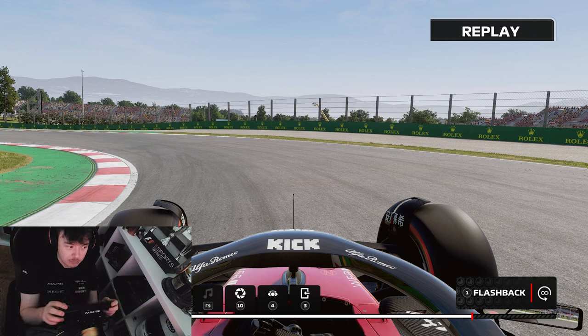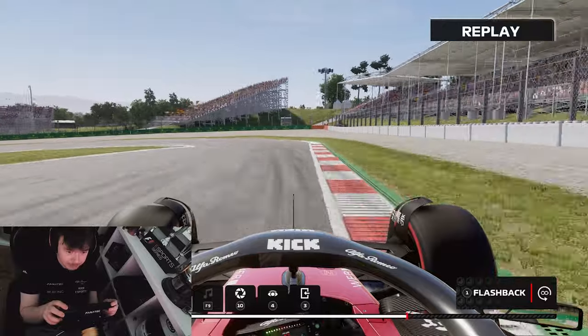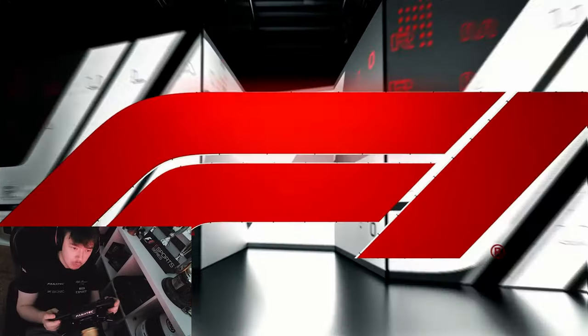The only way to go through the corner without generating understeer with too much steering lock is simply to go slower. You will not be able to go faster and get more grip - that's just not how the tyre works in Formula One and road cars alike.